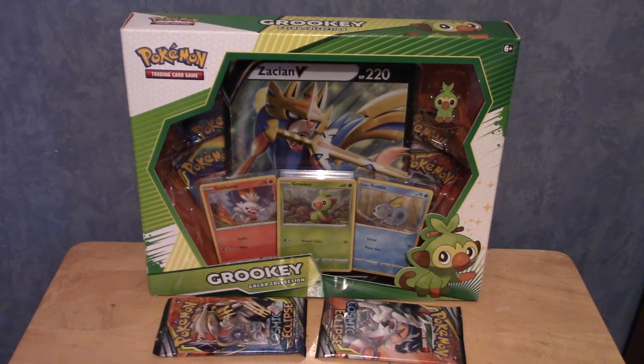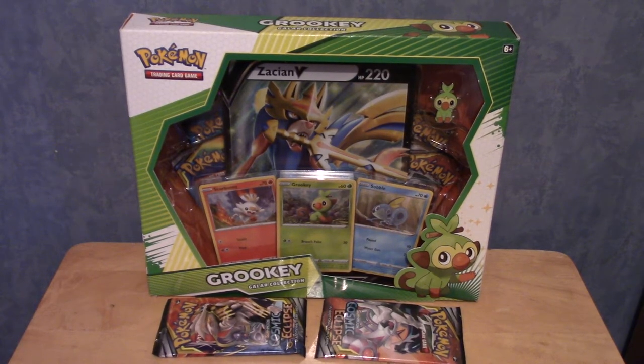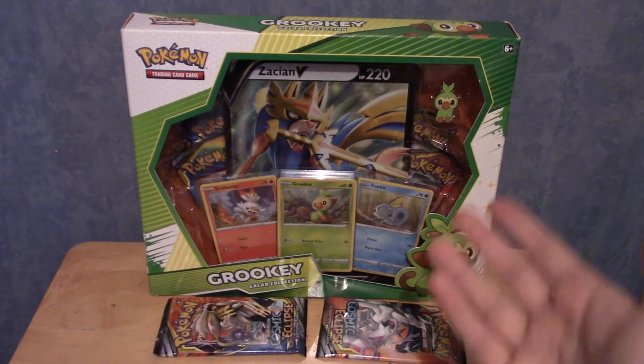It's time to round out the decade in style with another episode of Poke Openings — episode 6, 7, 5... I can't remember. But in front of us today we have something quite fitting for the end of the decade, the start of a new era. We have two packs of Cosmic Eclipse and the Grookey Box.